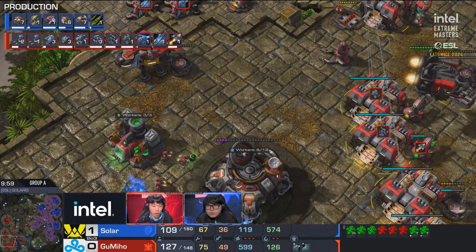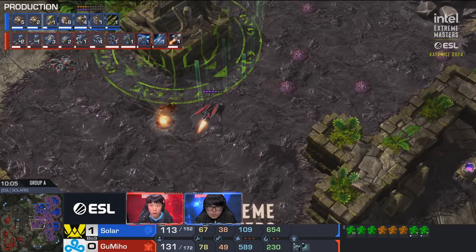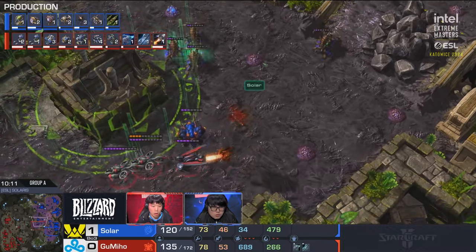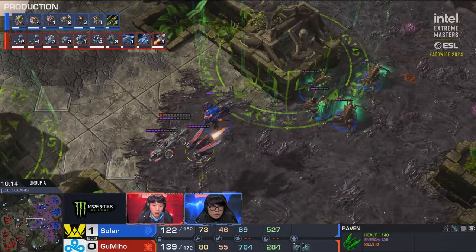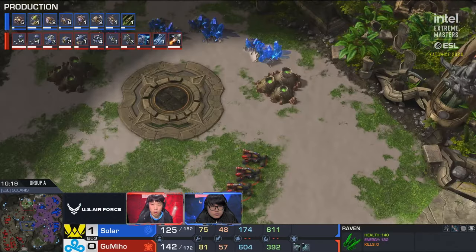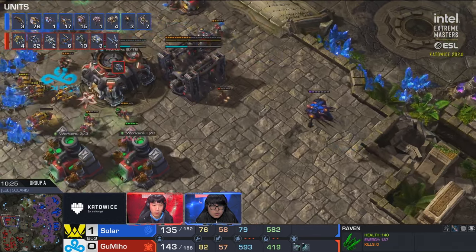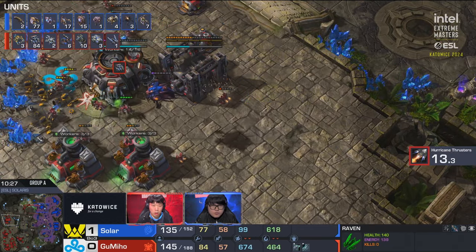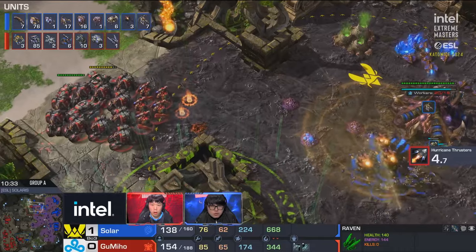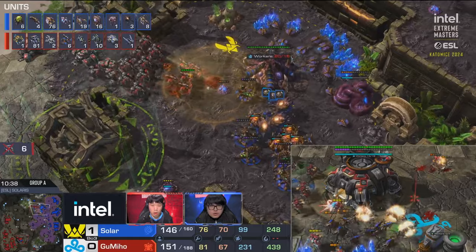If Solar had been at say 80 drones right now, this game would look very different. Instead Solar is forced to play catch-up against a battle mech player with the tempo advantage. Gumiho started two-two while the Zerg just started plus-one range — that's a good spot as the mech player. He has a raven, banshees for air control, 2-2 upgrades, blue flames on the way, hurricane thrusters almost finished, going up to eight factories with four bases full of workers and a fifth on the way. Gumiho is ahead in all the pillars of a StarCraft 2 game.